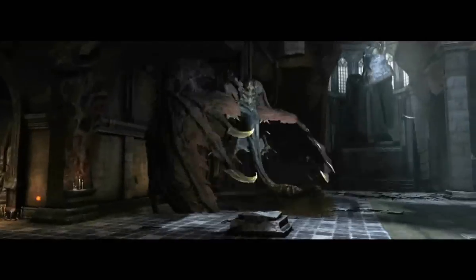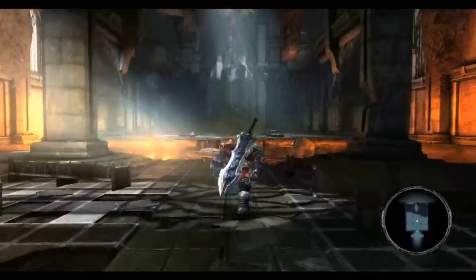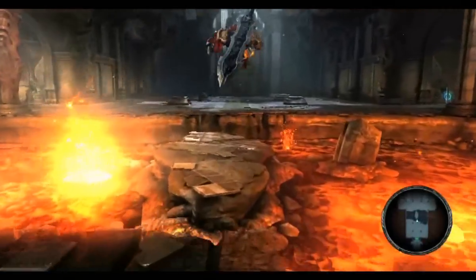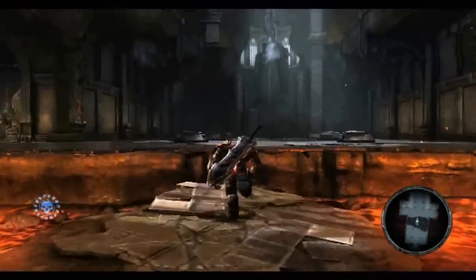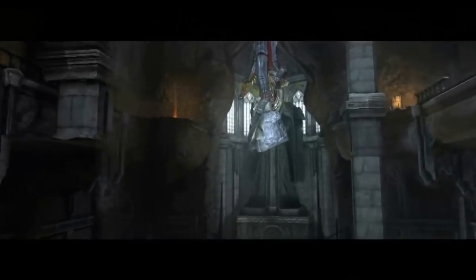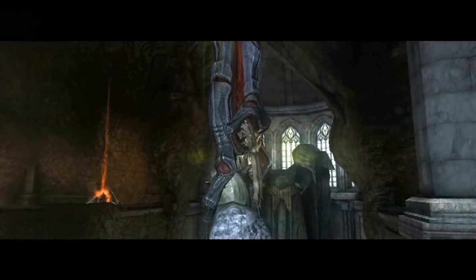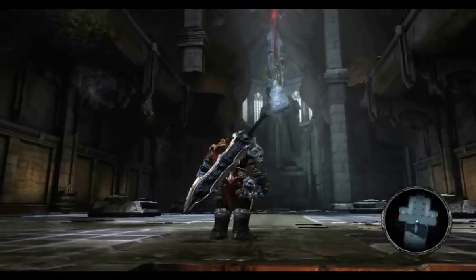Here we get another glimpse of TMA beating on your mount. It's putting up a good fight though. How can I get that thing down from up there?